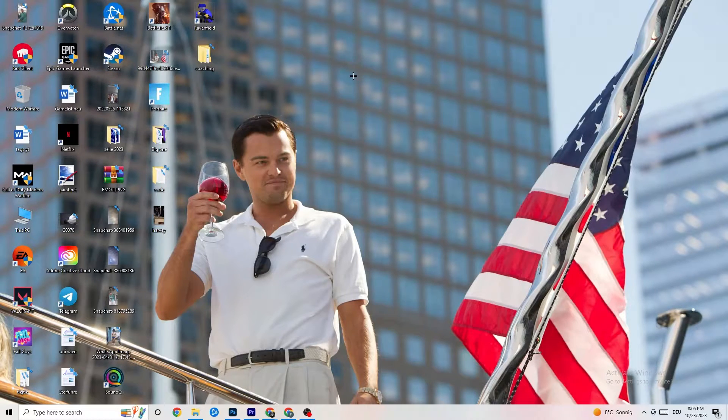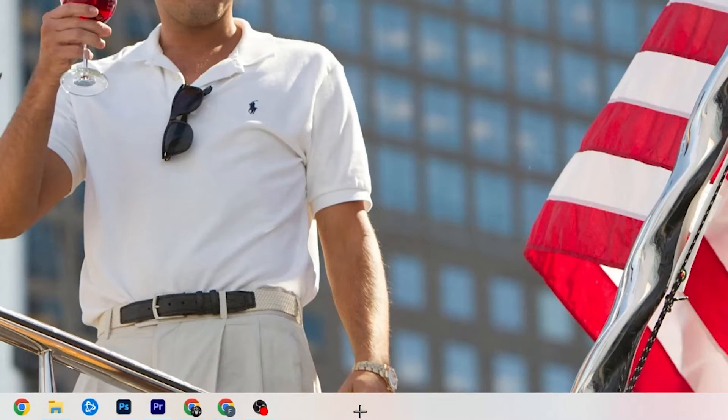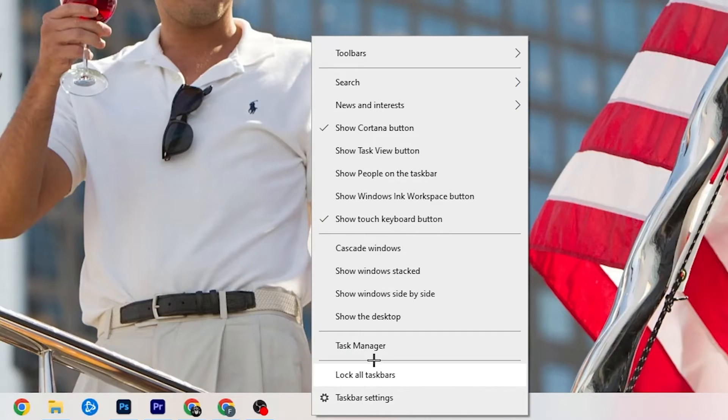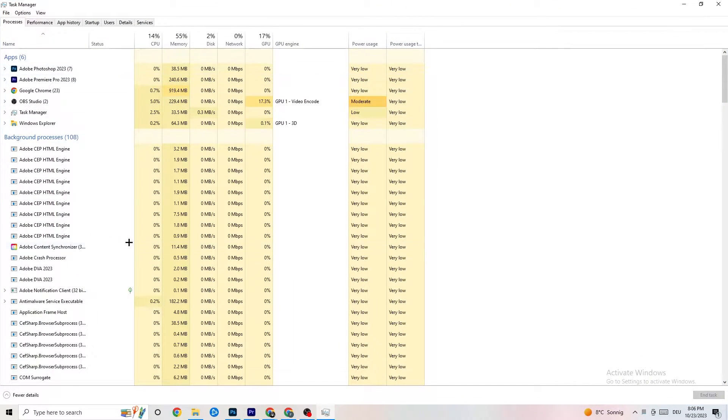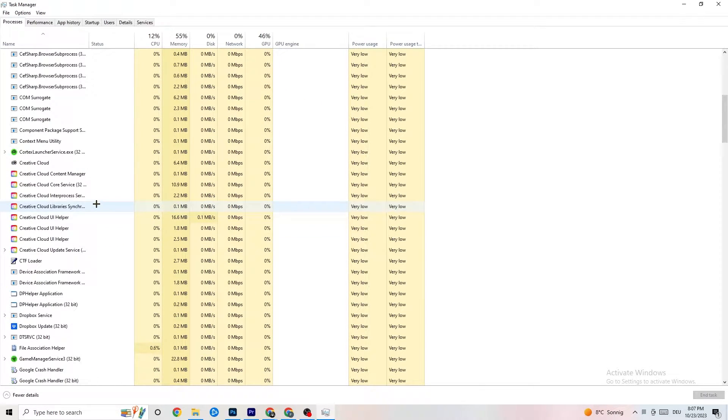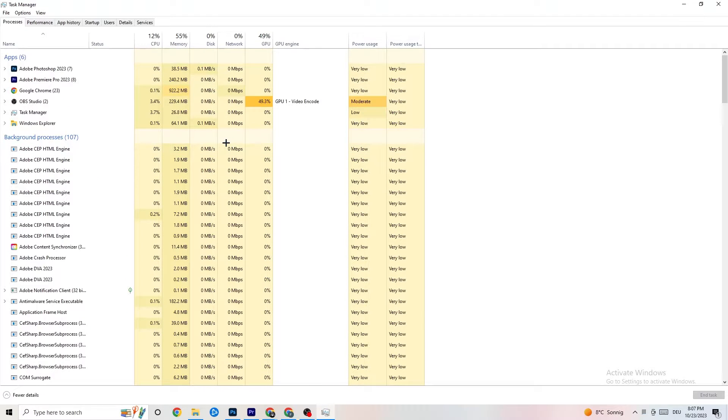The next step is to go to your taskbar at the bottom of your screen, right-click it, and open Task Manager. Once Task Manager is open, go to the 'Processes' tab in the top-left corner. You'll see CPU usage, memory usage, GPU, network, and so on. End every single task that is using too much CPU or GPU — look for ones highlighted in darker yellow or red.